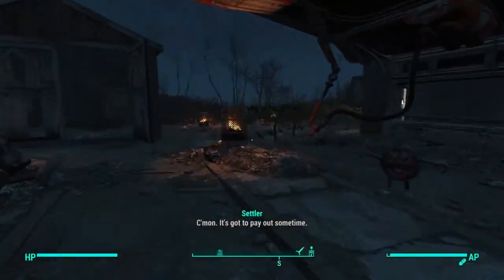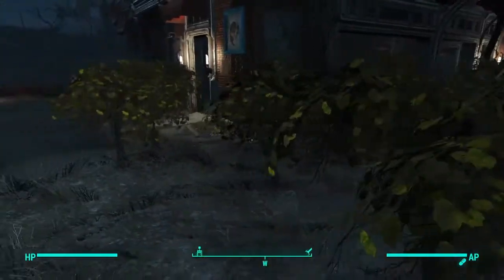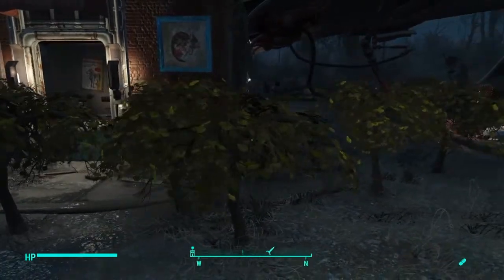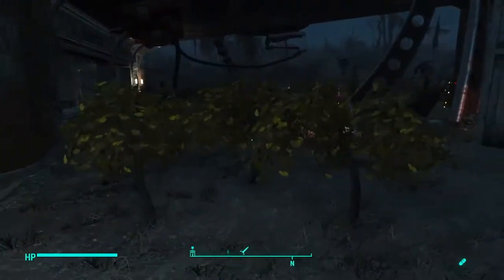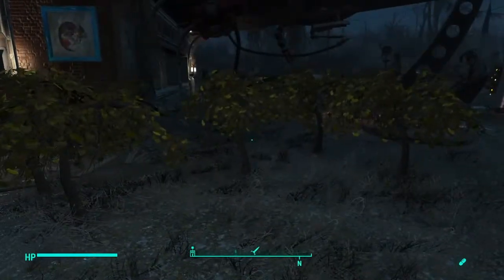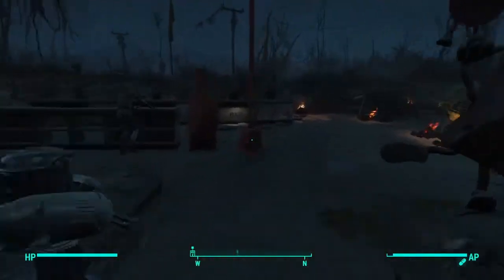You need six people in this settlement: five working on bars, and then one person working on mutt fruit. Mutt fruit is the only food in Fallout that gives you one food per branch — most foods give you 0.5 per item. I've got six branches here with one person working on all six, and that's enough to feed the entire settlement.